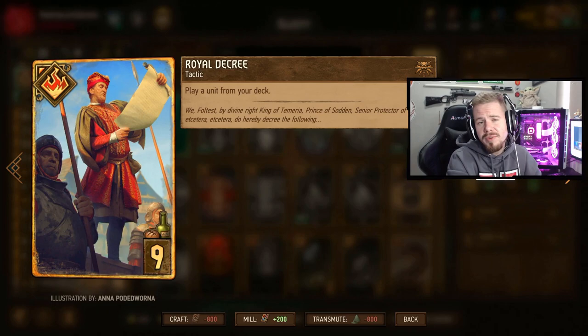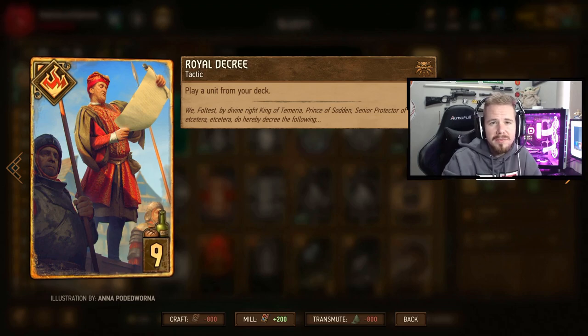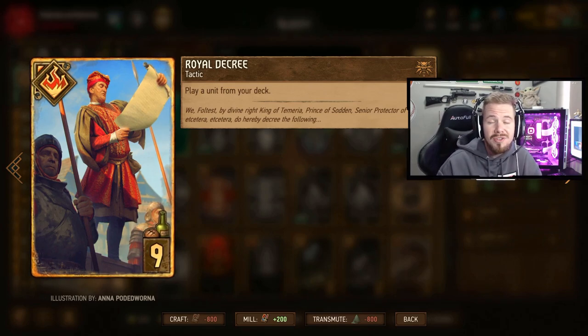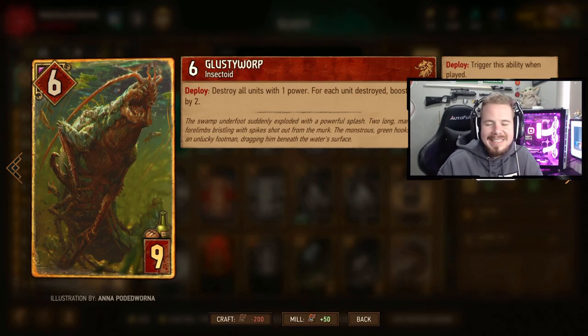Then we have Royal Decree. Royal Decree is really good to have because we need a bit of thinning and we need to find the cards that we want - especially if we mulligan Mamuna and want to find it later. Royal Decree is really good to find the key cards in the last round, or in the first round if we don't have any good cards.